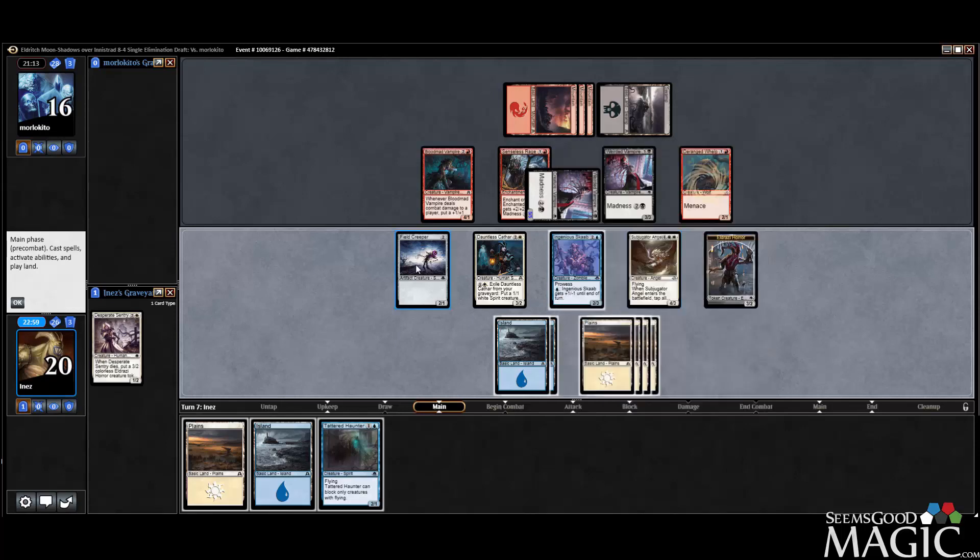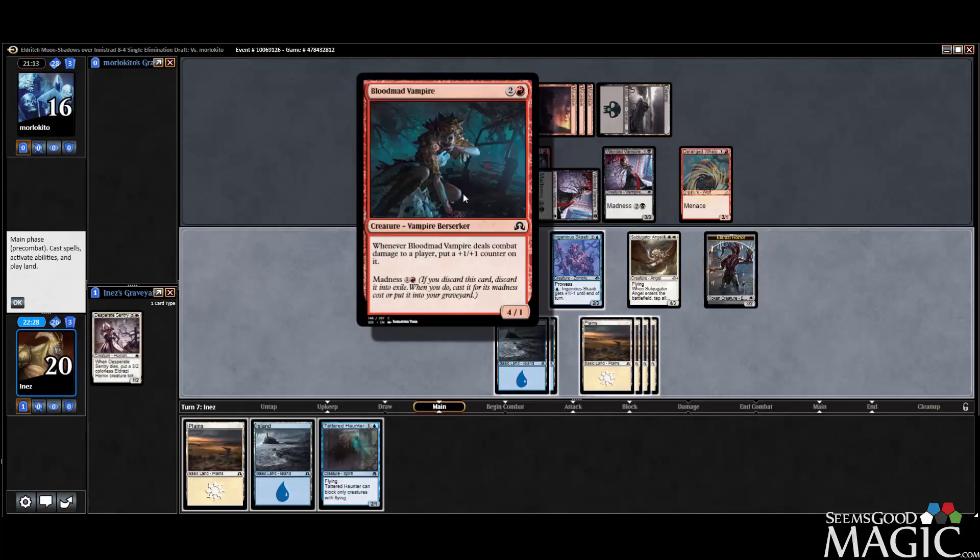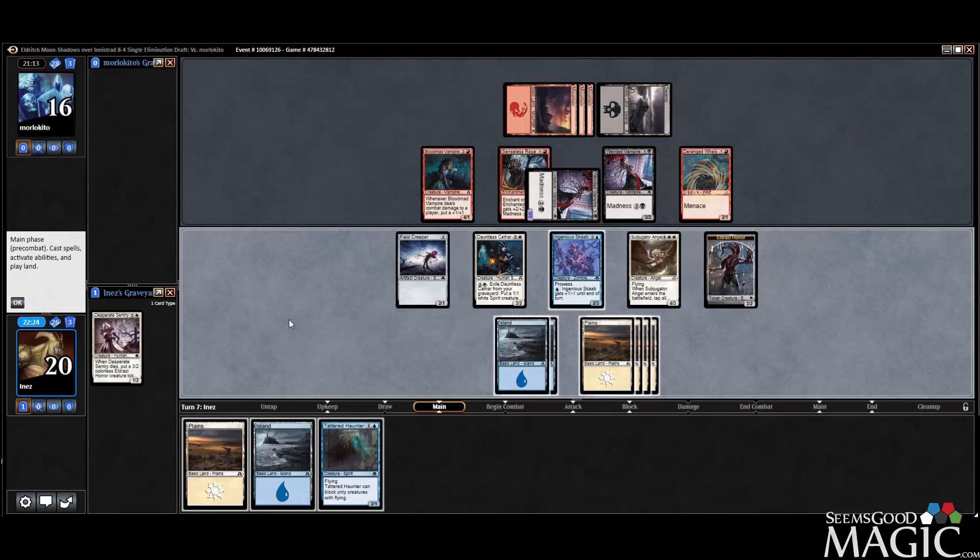So we're definitely attacking with Subjugator Angel, leaving back the Creeper for Bloodmad, and still probably leaving back Cathar. I can just go in with the Flyer — I'm okay with that. I can go in with Eldrazi Horror too; probably trades the Bloodmad for it. I can go in with Cathar, Angel, Horror — but then I'm left with just Field Creeper and Scab for my opponent's four creatures, and the Tattered Haunter seems a little bit more risky. Maybe we just do Cathar and Angel. Let's do that.